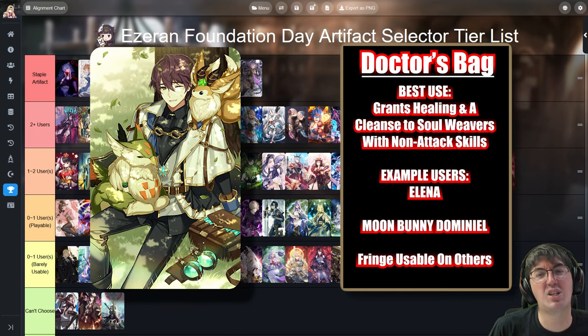Next up is Doctor's Bag. This is pretty much paramount for certain characters to function in PvP. Moon Bunny Dominiel is the most obvious example — she really needs Doctor's Bag to function. It's also pretty good on a number of other Soul Weavers even in PvE. Elena for PvP and PvE can take advantage of it. Because of how important it is to certain key meta characters and its decent usability on many Soul Weavers, it lands here under 2-plus users.